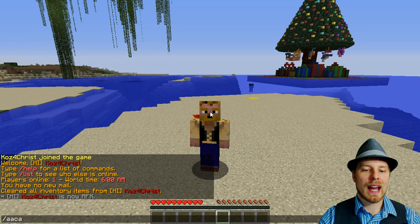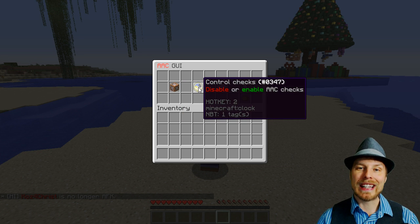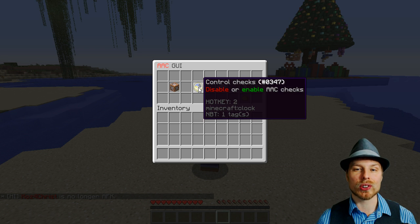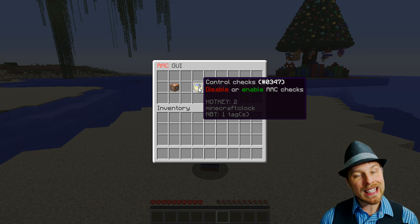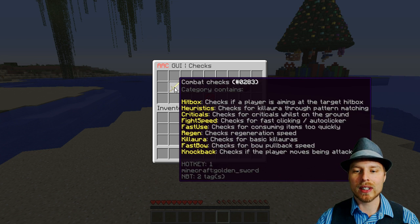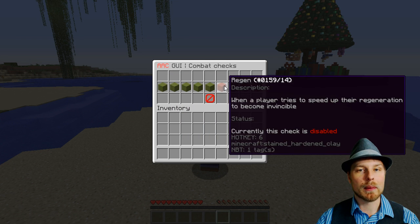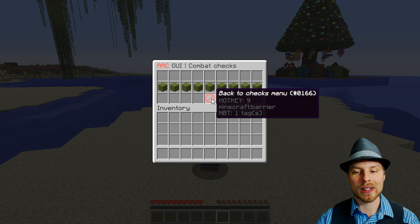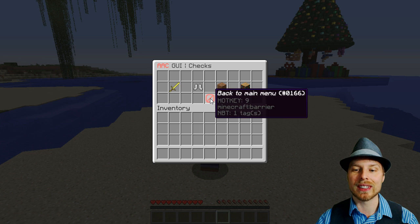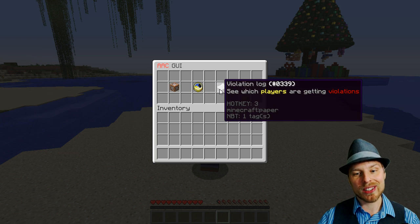First off, you have the AAC admin GUI, which is a pretty cool interface. You can reload the plugin from here, and you can enable and disable certain parts of the plugin. I'd highly recommend that if there's a check you don't think you need, you disable it right here in-game. There's a whole lot of stuff you can toggle — it's really slick. I've never seen this kind of in-game control panel in an anti-cheat plugin before.